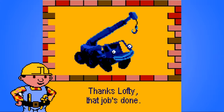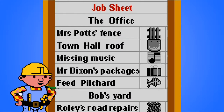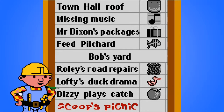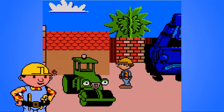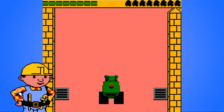So these are all the jobs you have to do. You gotta do Mrs. Pot's fence, the town hall's roof, missing music, Mr. Dixon's packages, build, feed, milk, feed the cat — Pilchard! Also Muck: prepare wall. I don't want a password — you guys can pause that if you desperately want the password. New road is very bumpy. Can you flatten it in time for the picnic? Probably — the picnic isn't gonna happen for a long time.